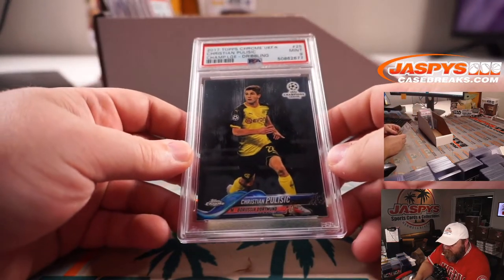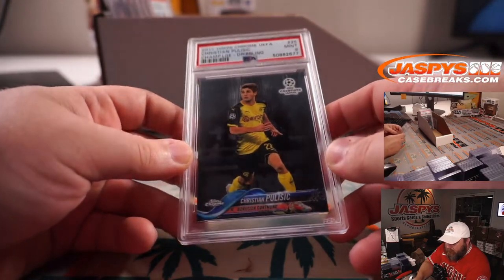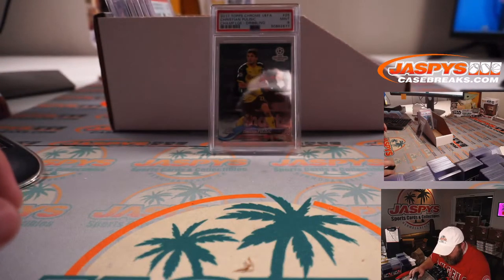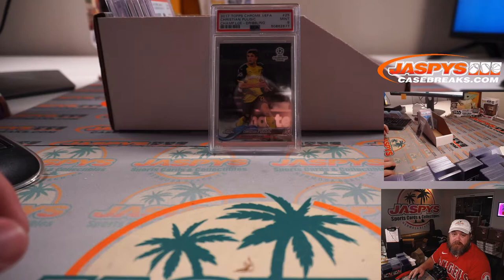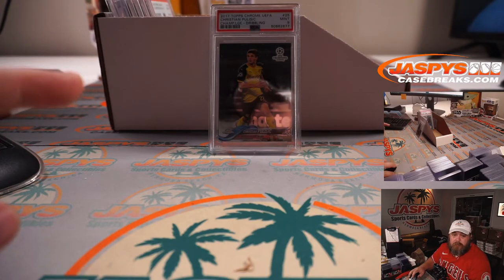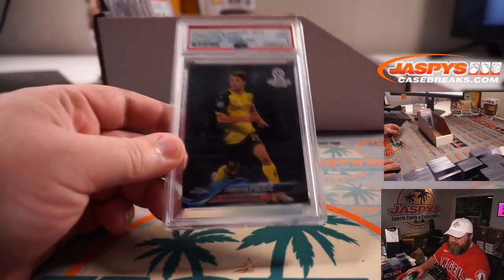Going with Christian Pulisic, 2017 Topps Chrome UEFA, PSA 9. I'm guessing we don't have a Borussia Dortmund spot — do we just have a soccer spot? It doesn't look like there's a soccer spot, so I'm guessing this goes to the Other slash Not Listed spot — Bernard Samuel again. Nice Pulisic, 2017 Topps Chrome.